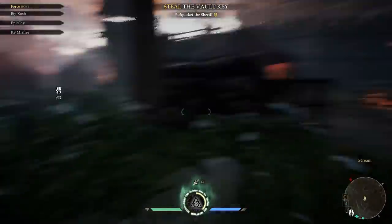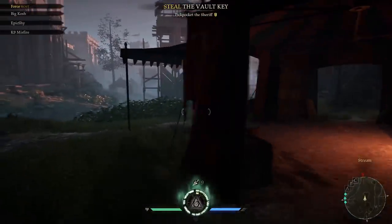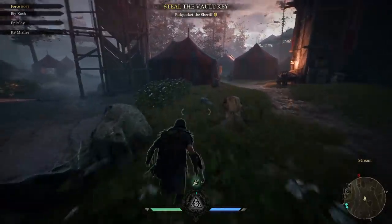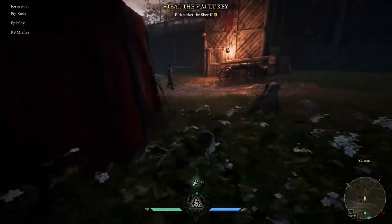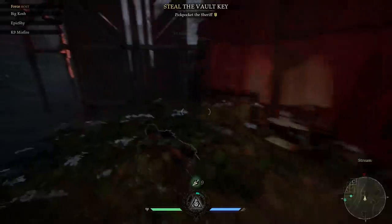First, I come across this lone guard. I use my stealth ability to take him out, which turned out to be totally unnecessary. At the time, I figured there would be more guards closer by and I could chain stealth kills back to back. There wasn't anyone else in the area. This is one of those things that I assume just gets better when you know the maps and the guard locations, which at this point, even several hours in, I still don't know very well.